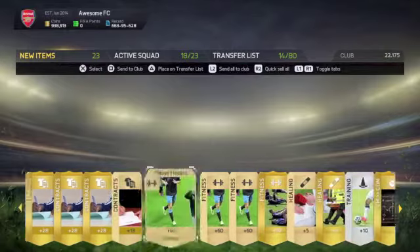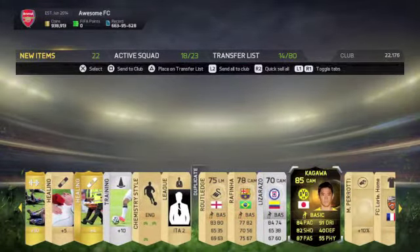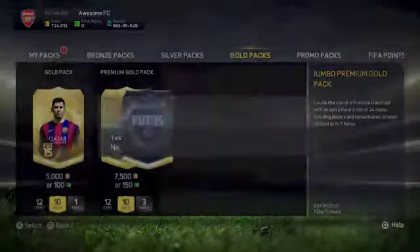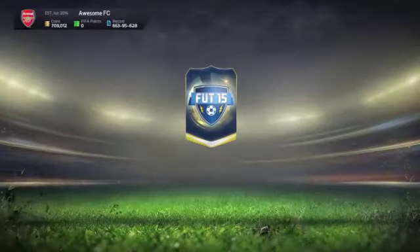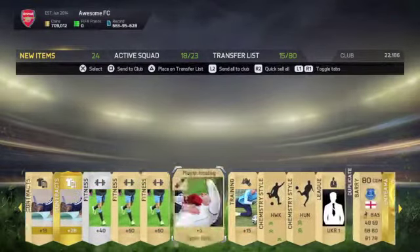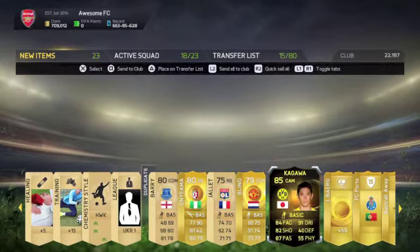This was a 1 million coin pack opening and to be honest, for a 1 million coin pack opening it went pretty badly. We got Info Kagawa right there, who doesn't sell, and it was really weird — I also got Team of the Season Charlie Austin but I just can't find the clip. Here is another skip pack and we get an Info Kagawa again, which is pretty beastly to be fair.